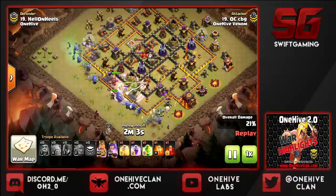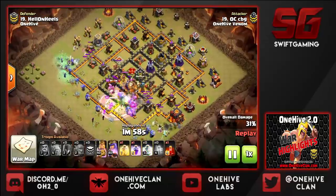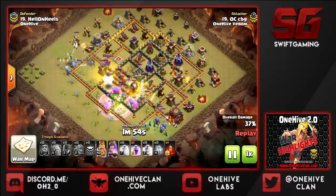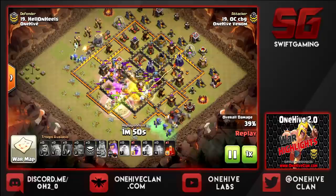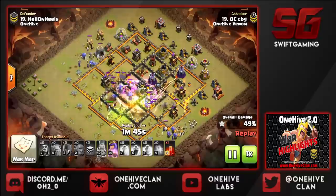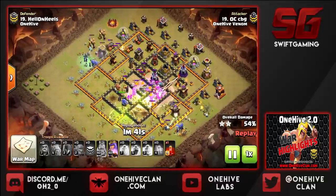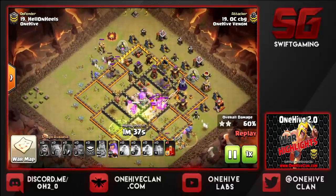We've got to jump over into the first Inferno Tower and draw a lot of loon clan castle. Not going to be a big deal. We dropped a pre-poison to take care of that loon, getting tremendous value from that rage. The queen does lock on to the hound — no big deal. We dropped the heal before it gets into the second Inferno, but you can't really prevent that. It's got a really long reach — the long arms of hell just raining down fire.